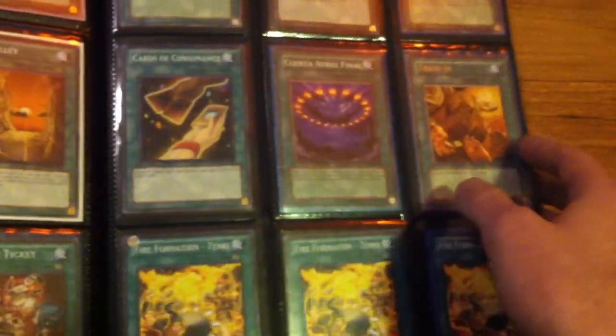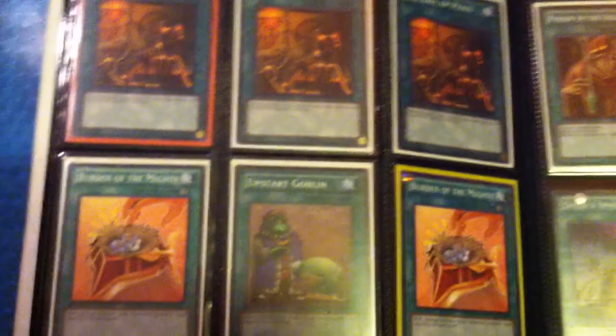Some MSTs, more Necros, Chain Strike. Some Sparks. There's a Common Card of Consonance, a Rare Trade-In, Spanish Final Countdown, some Tenkeys, another Salvage Royal Tribute, some One Day of Peace, Burn of the Mighty, Upstart, two Super Smoke Signals, a Common Gateway, Old Drama Country, Poison Old Man playset, First Dead Card of Consonance. An entire page of Warnings — almost.